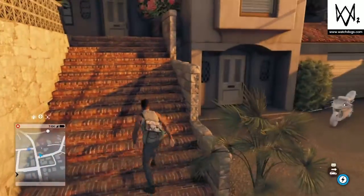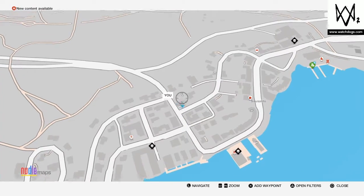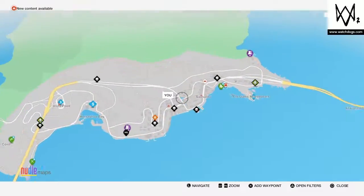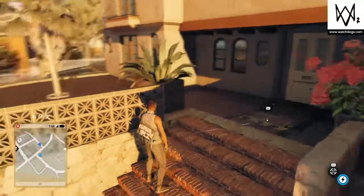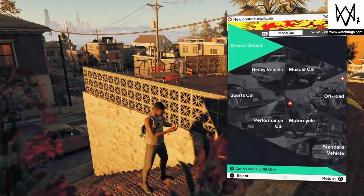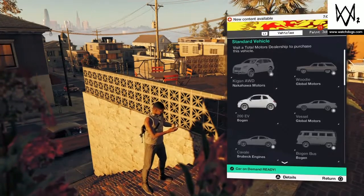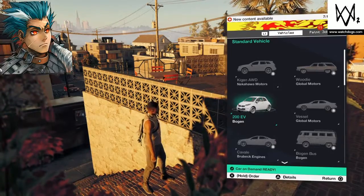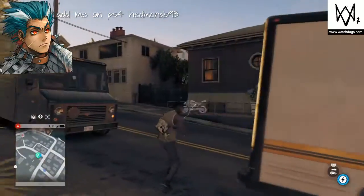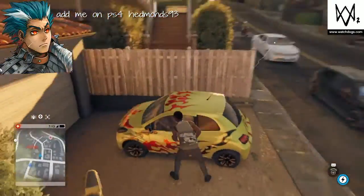All you want to do is come to this area on the map. Then go to the dealership, go to standard vehicles, and you have to purchase a 200 EV to do this glitch.